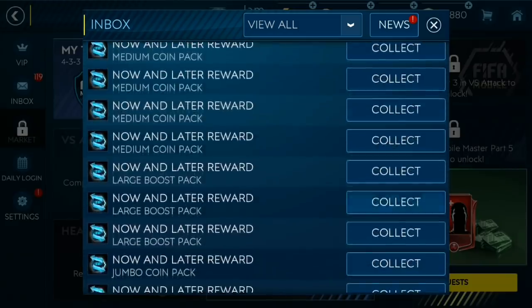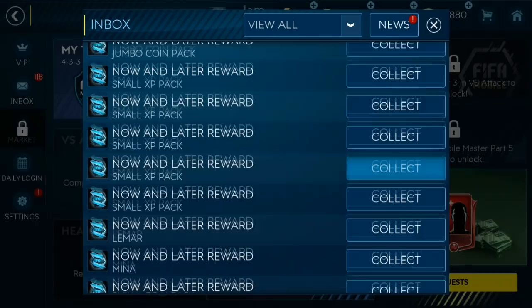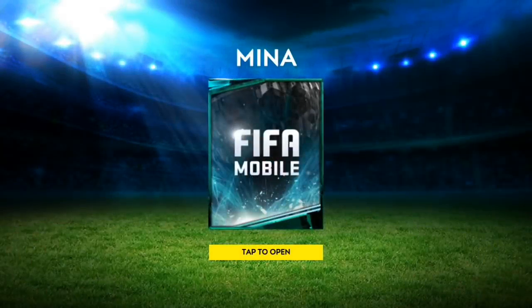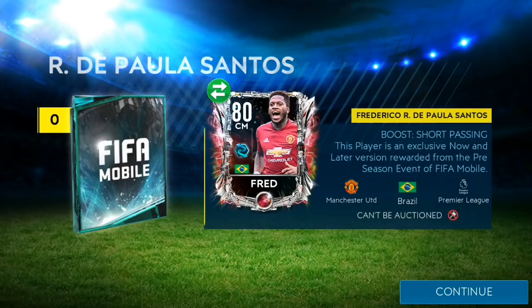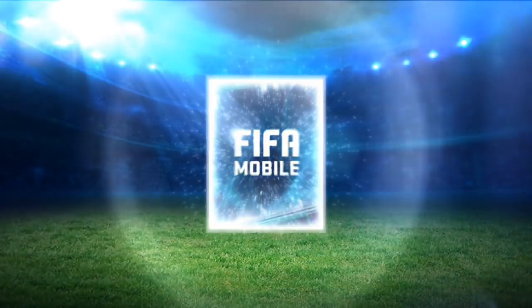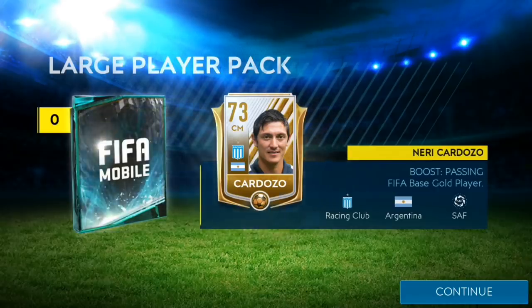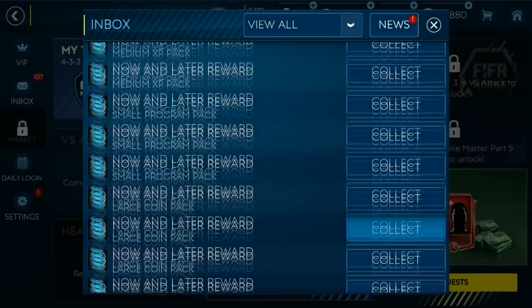Moving on to some further player packs — we've got a jumbo coin pack which is 100K. I'm happy that I completed all the grit because all these little rewards do help. We've got Thomas Lamar here, 81 overall. A lot of people are complaining about the overall ratings of these cards, but everybody gets the same cards so it doesn't put anyone at a disadvantage. It probably just indicates that overalls aren't going to be as overblown as last season, when overall ratings got pretty out of hand pretty quick. These cards being 80 and 81 overall could restrict the overall ratings going forward, which is probably more realistic. Here's another large player pack with a bunch of 72s — nothing all that special.